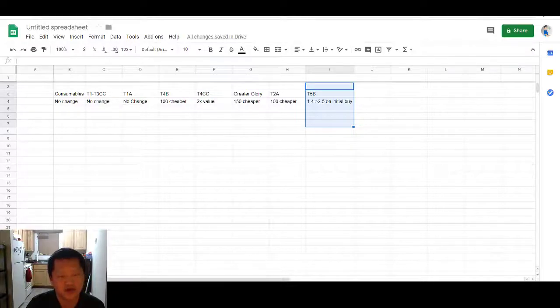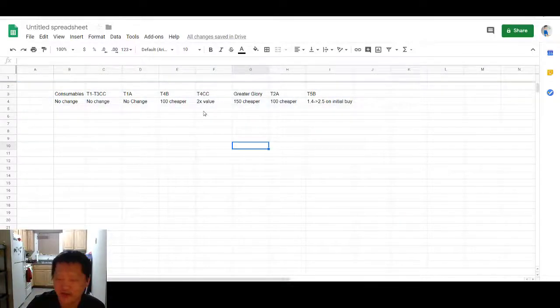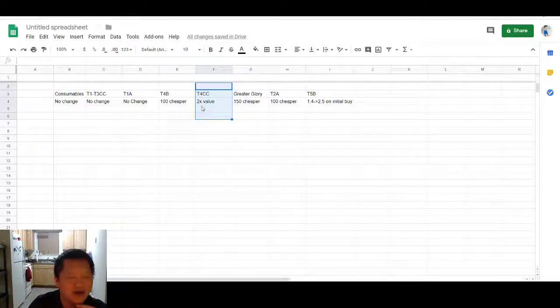So those are the updates. I'm going to say this is pretty good. Glory store updates on a weekly basis need to be incremental changes, and these are fairly incremental. The biggest value is in the higher tier rewards, but what I'm most excited about is the Tier 4 class catalyst and the greater glory crystal price. For mid to upper-mid tier players, Tier 4 class catalysts are a real frustration, and having higher value on specific ones is going to be really nice. Let me know what you guys think — I'll put the proper timestamps in the description below.